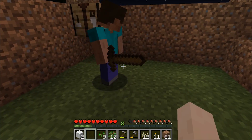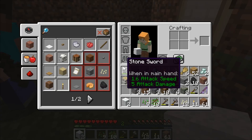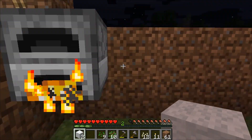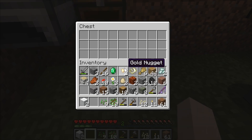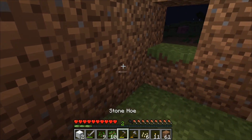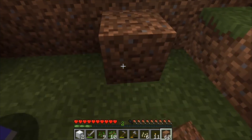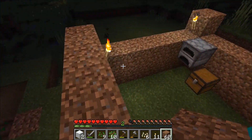Do you have wool? No, I don't have any wool yet. I'll make a chest to keep my stuff in. How do you make glass — is it sand? Yeah, you cook sand. Wish we could skip the night. Yeah, you really can't do much at night — it's just too dangerous.